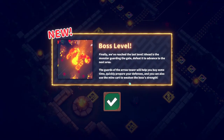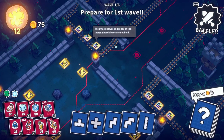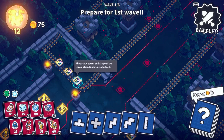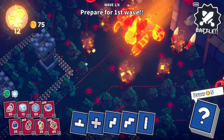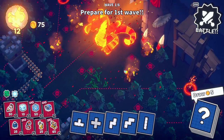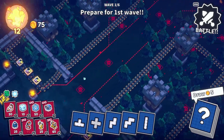Finally you've reached the last level. Ahead is a monster guarding the gate — defeat it to advance to the next area. There are more areas, good to know. The guards of the arrow tower will help buy you some time. Quickly prepare your defenses, and you can also use the mine cart to weaken the boss's strength. There are lots of corrupted tiles we don't want to build on, and four or five portals sending monsters through the gate.